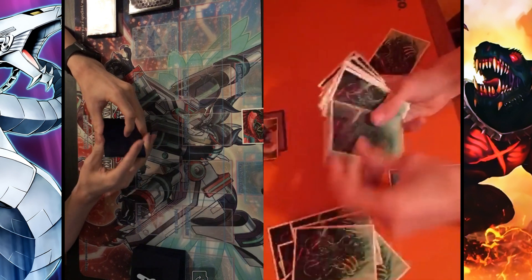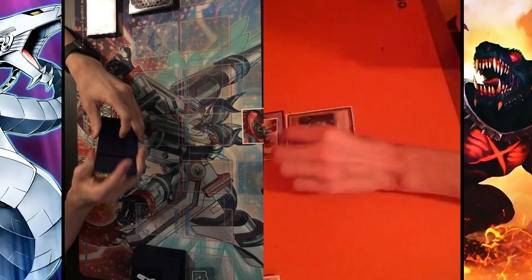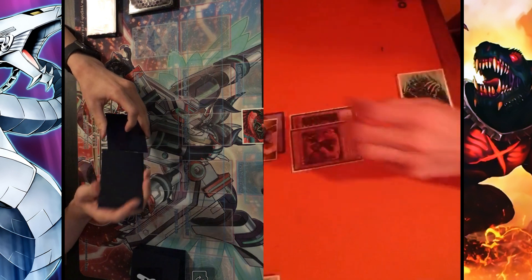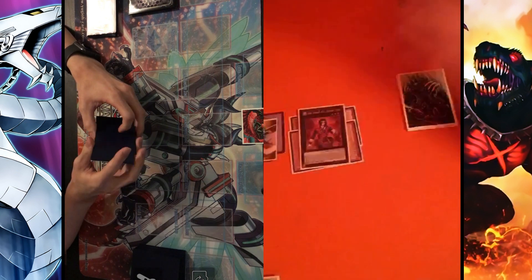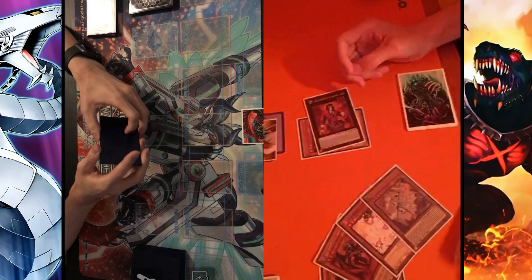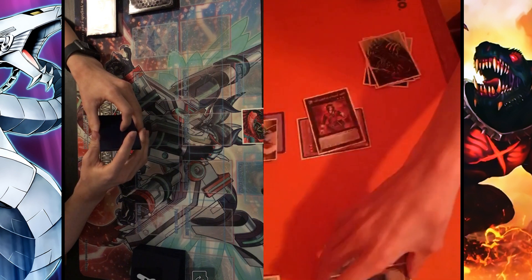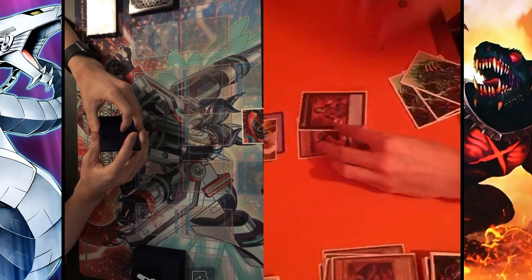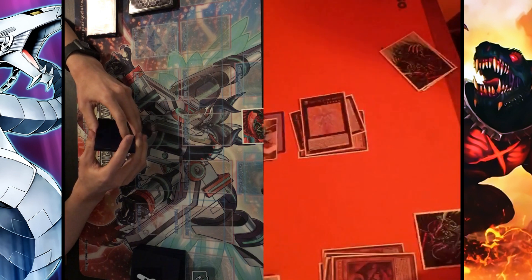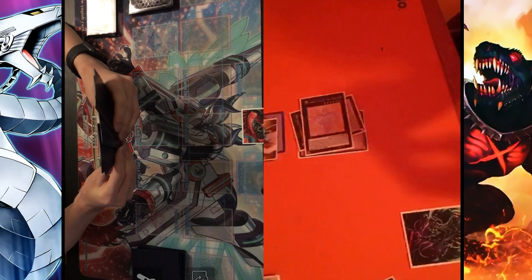Anyways, our opponent goes first and starts off with Pot of Desires, banishes 10 and draws 2. He normal summons Fiendish Rhino Warrior and special summons Libic, then overlays into Dante. Dante detaches Rhino and mills 3: Skarm, Ash, and Ecclesia. Rhino Warrior's effect dumps Seer without using its effect. He discards Skarm and overlays into Beatrice. End phase, Skarm's effect adds Farfa to hand. He sets one and passes.